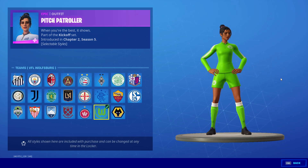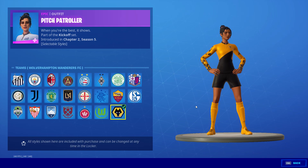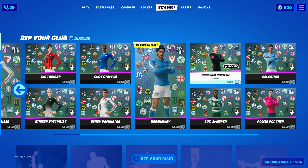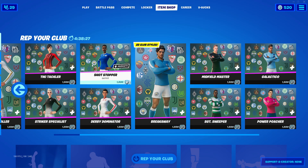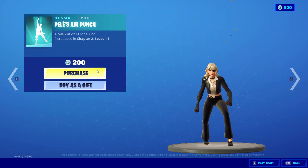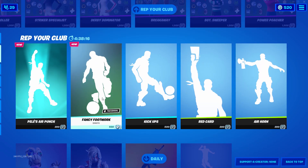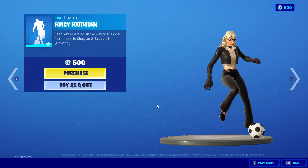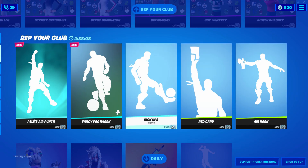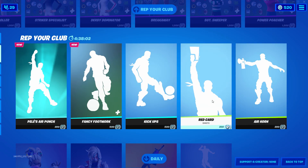These are the actual teams and the skins — not too bad. This is obviously my favourite one. What's your favourite one out of all of these? We've obviously got these other ones as well, but I'm not going to show through these because they're pretty much the exact same skin. Moving on, we've still got Pelé's air punch. And I'm going to show every single skin in the item shop. We've got the fancy footwork — this is actually really cool because it's a traversal emote and you can actually move with it. We've also got the kick up emote, which is very cool as well.